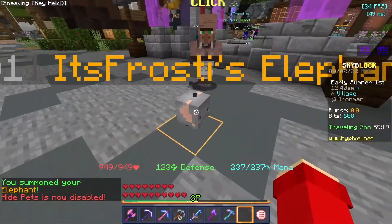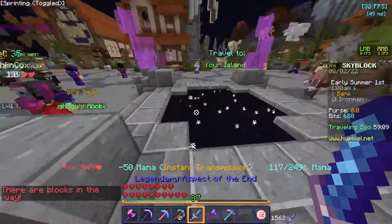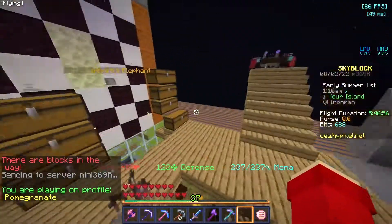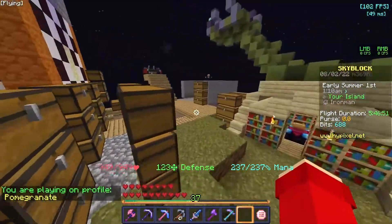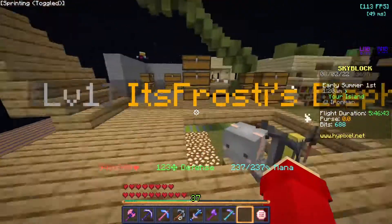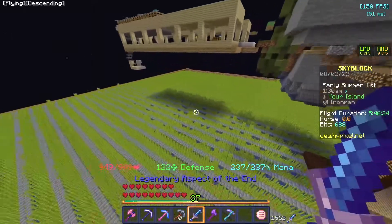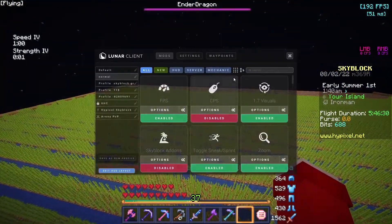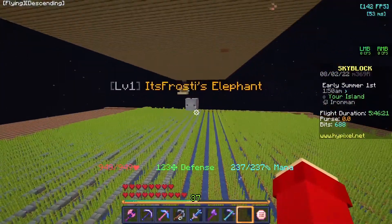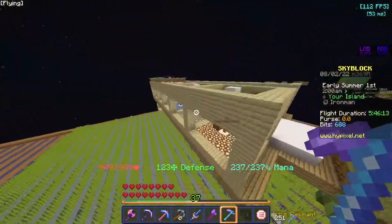Also if you guys could like and subscribe it would really help me out a lot, since I spent a lot of time on this video. Anyway, he's here — there he is! The legendary elephant — three, two, one. Yeah! Oh, finally! Oh, it feels so good. Let me just put that on my head — this looks really weird, doesn't it? I don't think it was meant to be worn as a head. Anyway, put that right into the pet menu — there we go, I have summoned my legendary elephant!